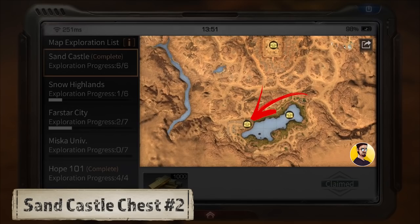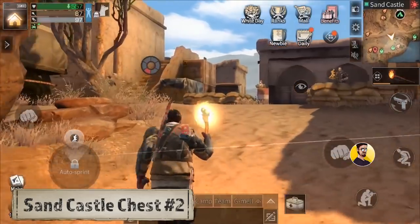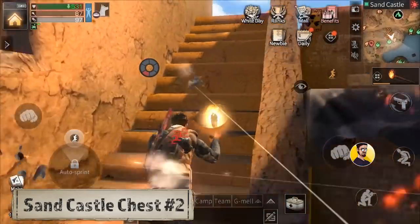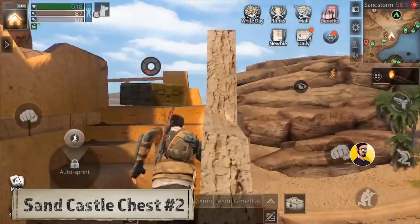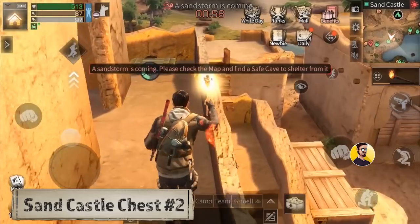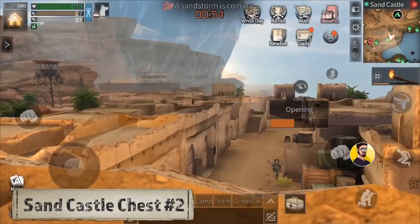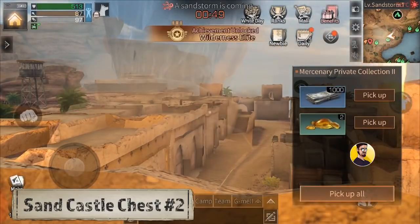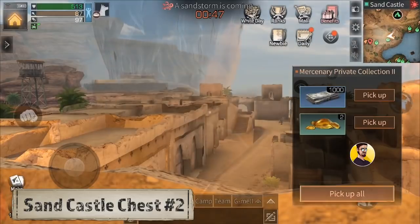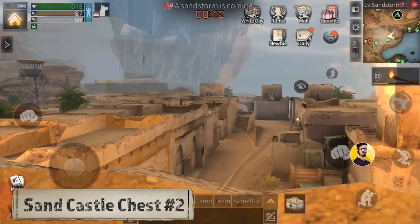Chest number 2: The second chest can be found on the roofs of the buildings in the mercenary camp right next to the pond. This chest is actually a little bit more complicated to find because it is not at the same location for every player. There are actually 3 different spots on the roofs where you can find this chest. For me the chest is right here, but if you can't find it at this location just search on the rooftops of the buildings.